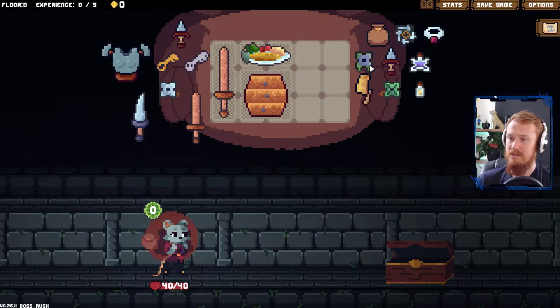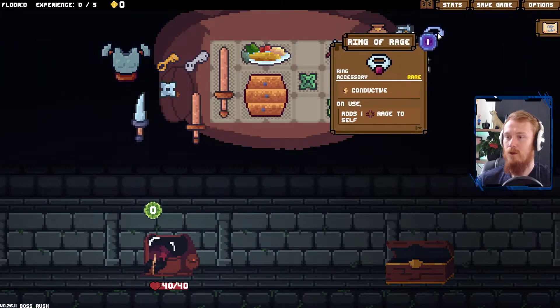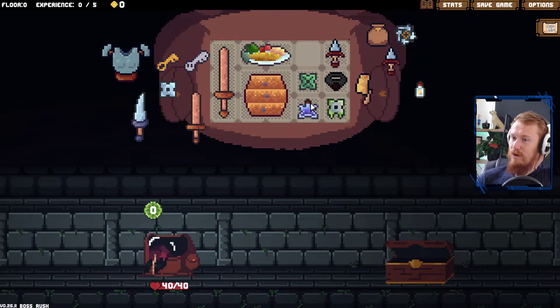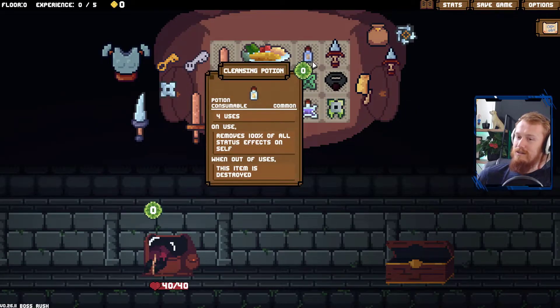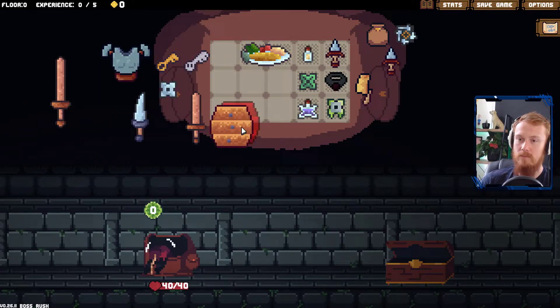Probably shouldn't take that when we've got all this to take. We've got shurikens for days. And a key — I don't think keys are useful at all here, because you just go straight to the boss. Ring of rage — adds rage to self.